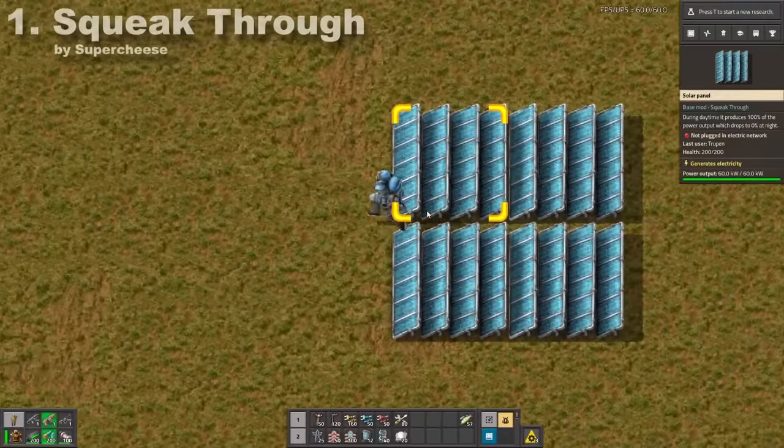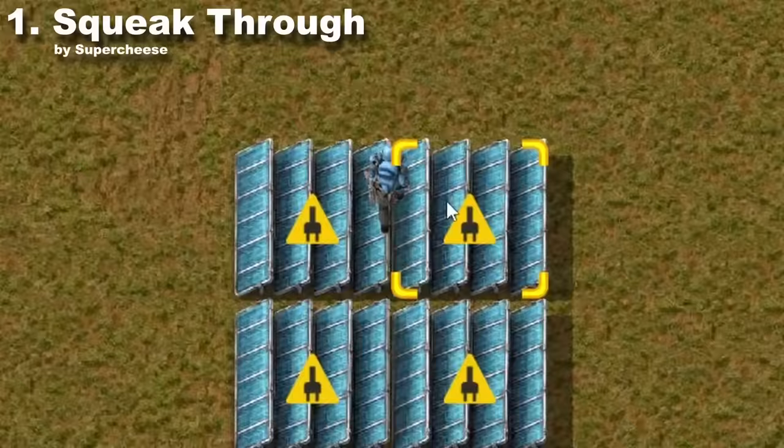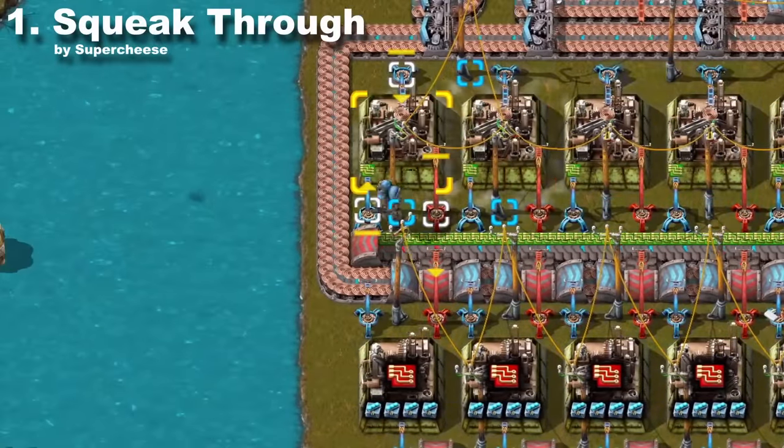You shouldn't be surprised that Squeak Through is on this list. Thanks to it you can walk through pipes, solar panels, miners, pipes, dead bodies or other impassable objects from the game. Now building your factory will be easier than ever.